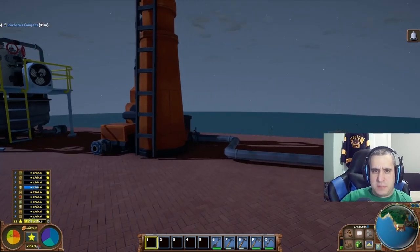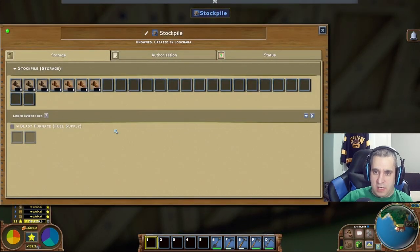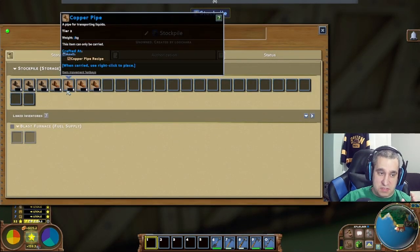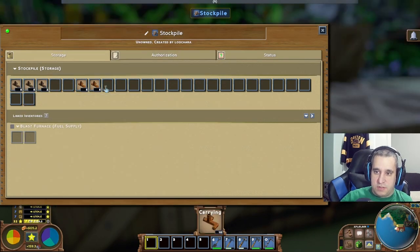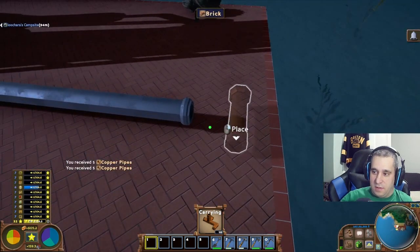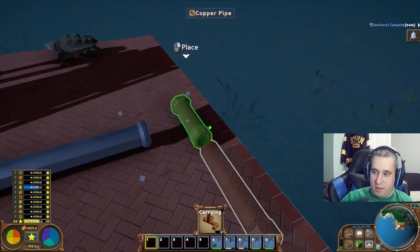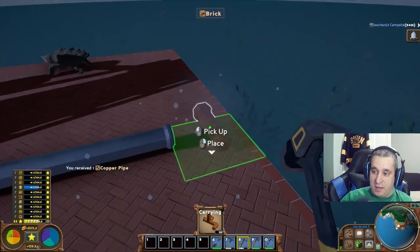Tip number five is about pipes. There's more than one type of pipe in Eco: there's iron pipes, copper pipes, and also steel. If you have iron pipes laid out, copper pipes won't hook up to them — different types of pipes are not compatible.